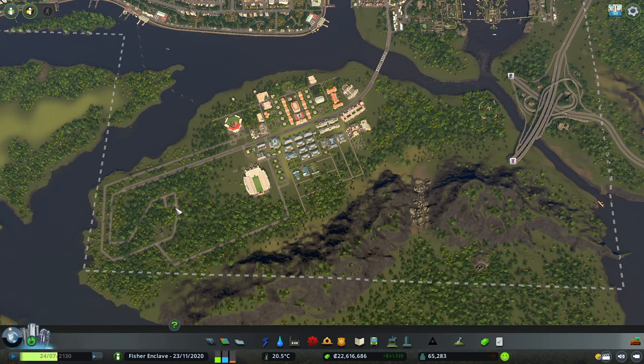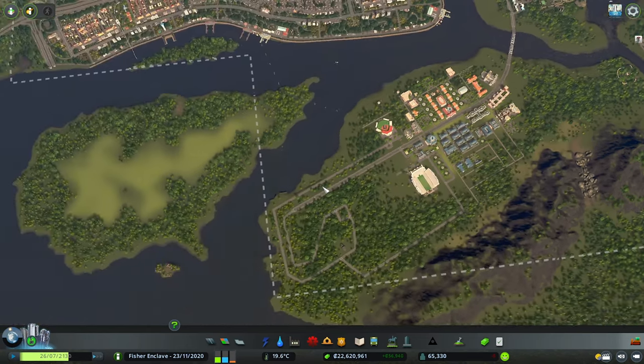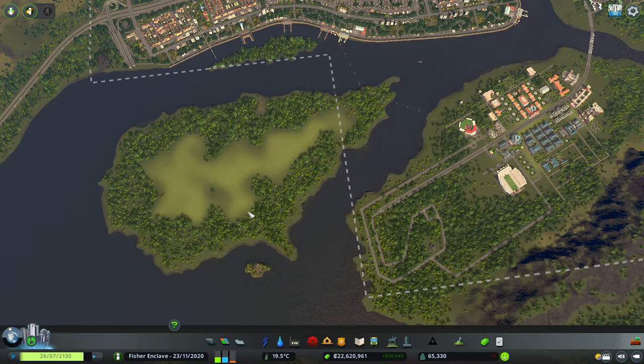Then another interchange will emerge from this end — don't pay attention to this road layout, all of this is temporary. The interchange will emerge here because we don't want everyone to bottleneck into the interchange on this side, hence why we are creating another on this end. Then the highway goes to the island where we will have an airport and of course an interchange somewhere there, and finally reconnects to this interchange.